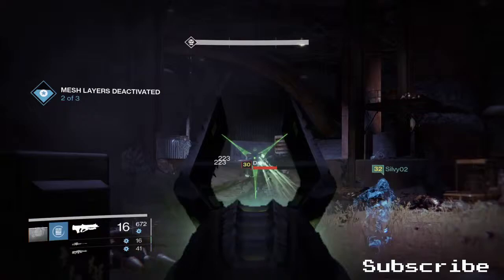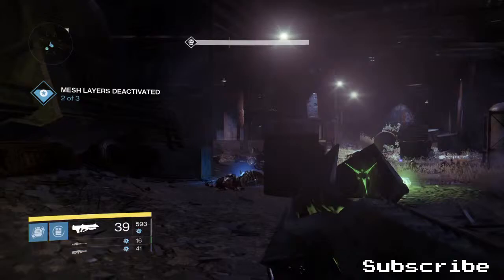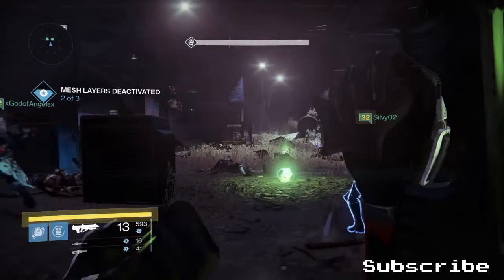What's up guys, it's Abai from the Sabai Cartel, and in today's video I'm reviewing the Necrochasm. The Necrochasm can only be obtained by getting the Crux of Crota and leveling up the Edelon Ally. It's probably one of the rarest exotics right now in Destiny, but is it good or is it bad? Let's find out.